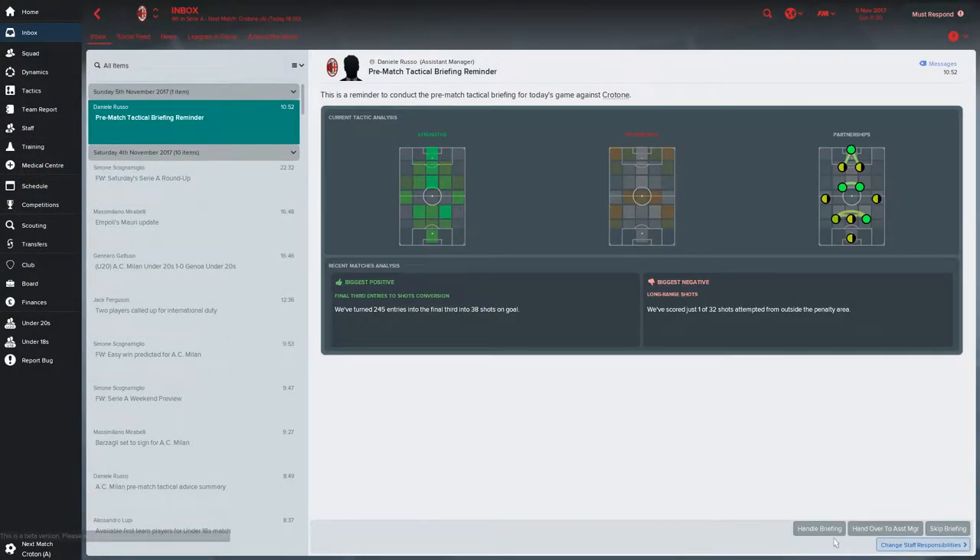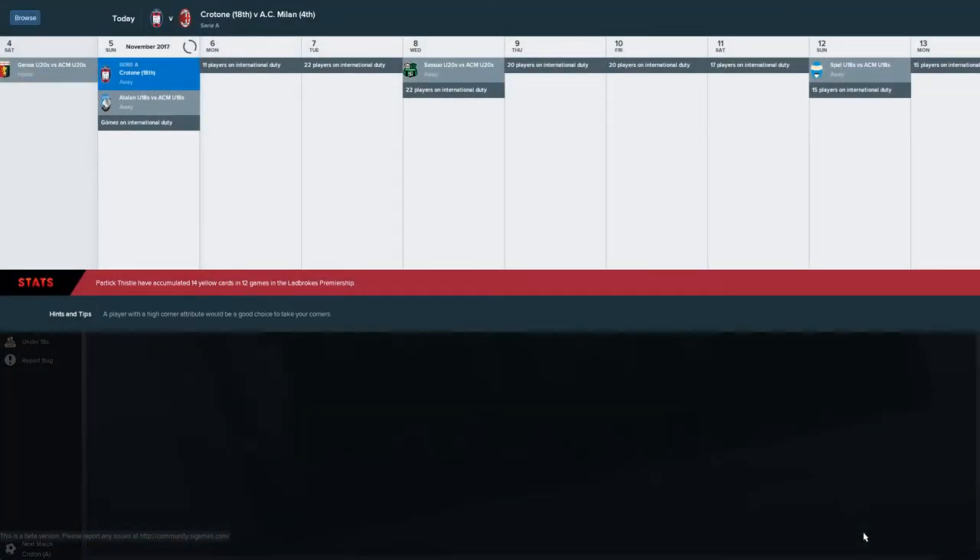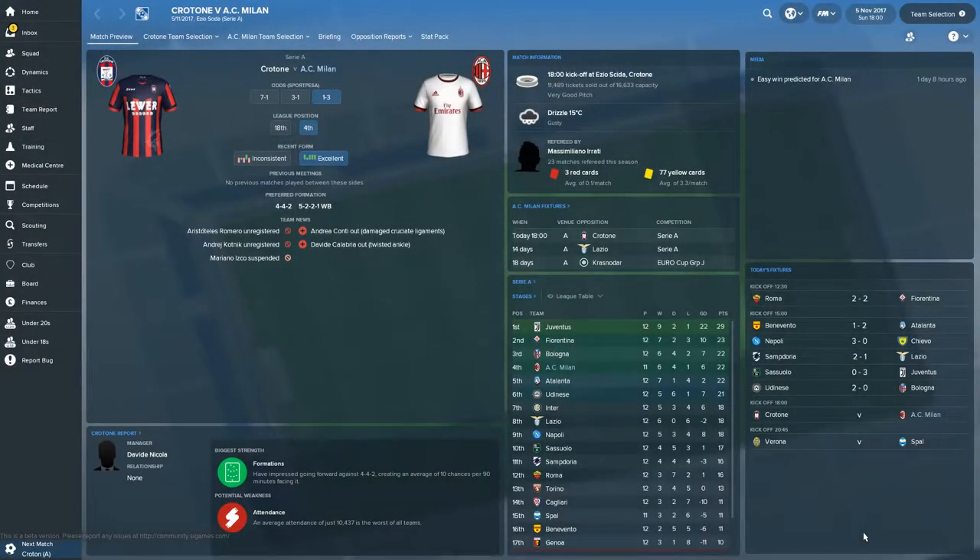We have a 6 o'clock game against Crotone today so we'll know more results before kickoff. Roma vs Fiorentina is a big one — hopefully Roma can get the win. Fiorentina are more of an immediate threat. Results: Udinese beat Bologna, Atalanta winning 2-1 at Benevento, Napoli 3-0 over Chievo, Lazio losing 2-1 at Samp, Juve win 3-0 at Sassuolo. Looking at the table — if we win, we move up to second place, just four points behind Juventus.